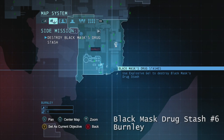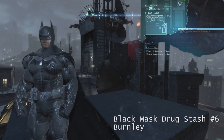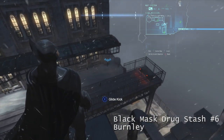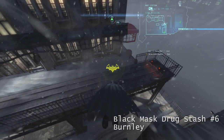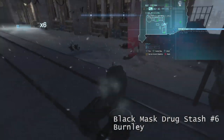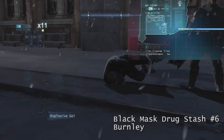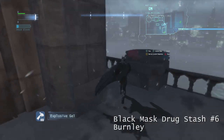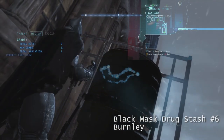Black Mask Drug Stash Number 6 is located in Burnley, just east of the GCPD police building. I'm on top of the police station right here, and those are Black Mask men in the southeast corner. I'm just going to glide down, do a glide attack, and take them out. The drug stash is going to be located on the south side of the building. Put your Explosive Gel on it and take out Black Mask Drug Stash Number 6.